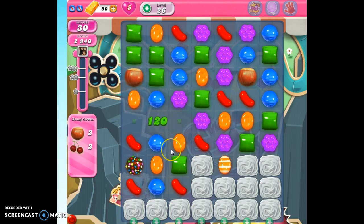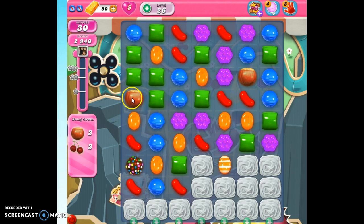Now as a bonus I can make a color bomb — I matched five in a row. And I've got another ingredient. I've got to get two hazelnuts and two cherries. I've got the two hazelnuts on the board already, and I'm looking for the two cherries.